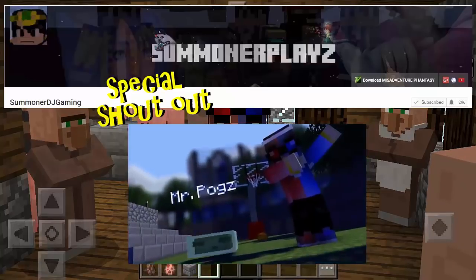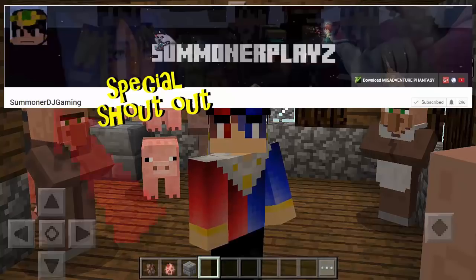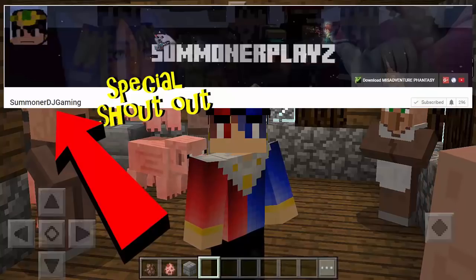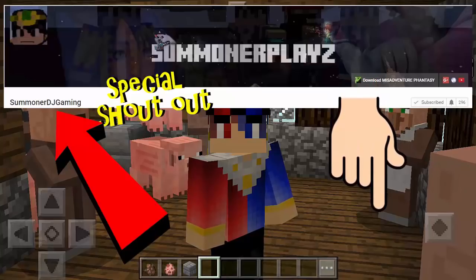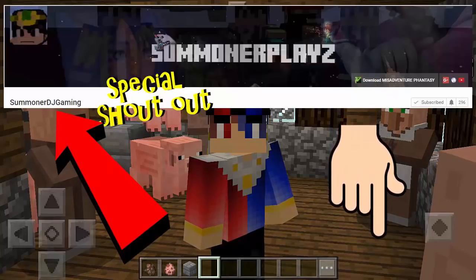Again, our winner for this week's shoutout is Summoner DJ Gaming. If you want to join the shoutout contest, here are the steps: Number one, subscribe to the winner. Number two, subscribe to all of my channels — all the links will be in the description down below. Number three, be active in my channel so that you will know how you can win the shoutout.